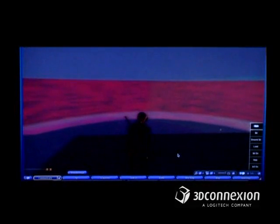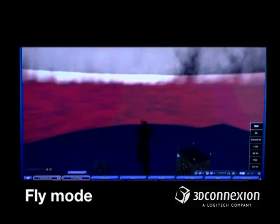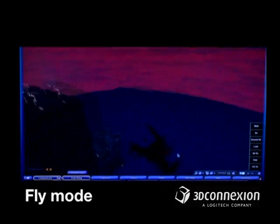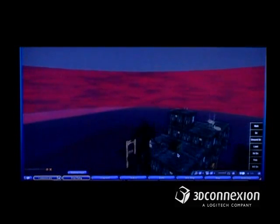So now I'm in Midian City and let me show you fly mode. Just pull the knob up and there you have it. And you just shift the knob forward and you'll fly forward, rotate the knob at the same time and you'll turn and rotate the camera. Push it down and you'll descend. Rotate the camera to the right by shifting the knob to the right — and this is all in fly mode.